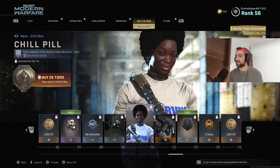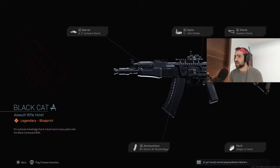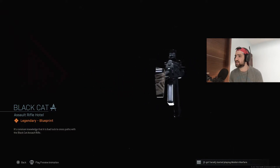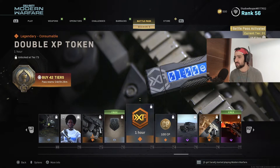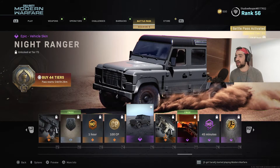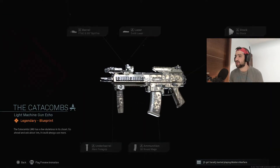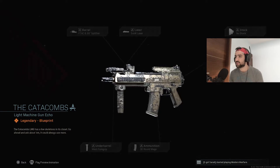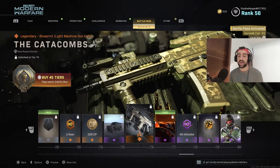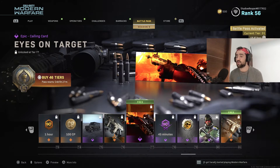I'm not a big fan of that skin, to be honest. This is the black card — I think this is an AK47, it looks like the CR56, there's an AK47. We got a double XP token, Knight Ranger, the Catacombs — this is a Holger 26. So two Holger 26 blueprints in the battle pass — this is some sort of a smaller SMG or assault rifle version. The Holger 26 was released in season two.